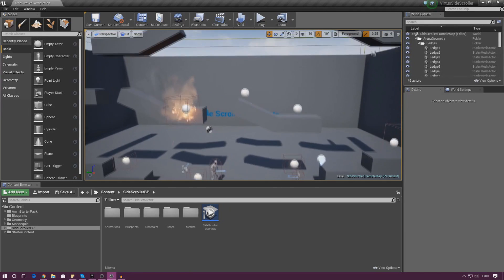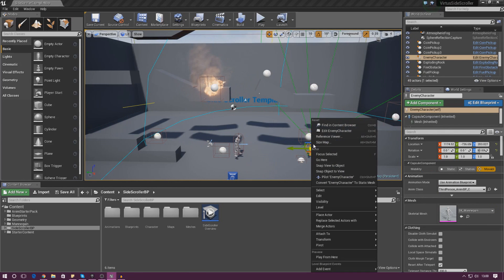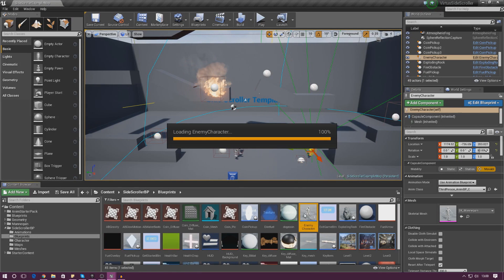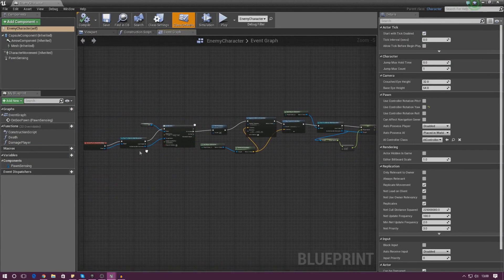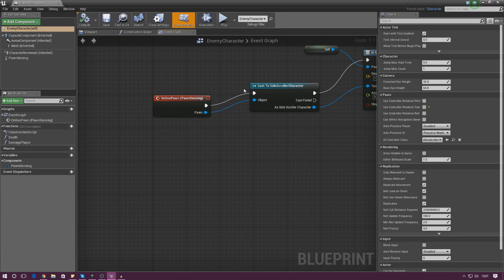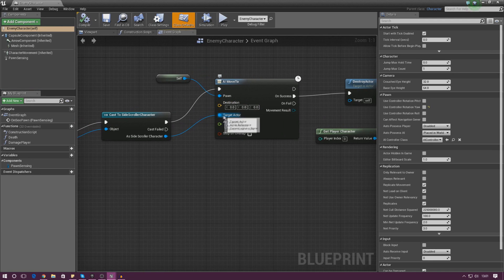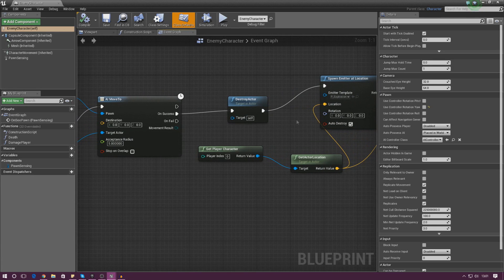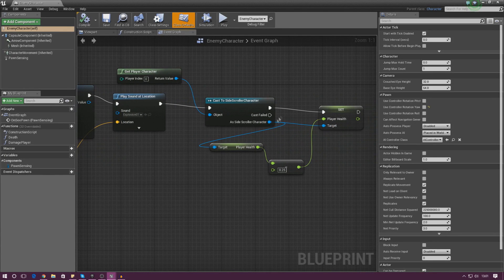Before I start coding I'm going to give you a quick overview of how this was done. Opening up the blueprint event graph: when the AI actually sees the player character it's going to move to that target location. From there it destroys itself, spawns an explosion emitter, plays a sound, and takes away some of the player's health.